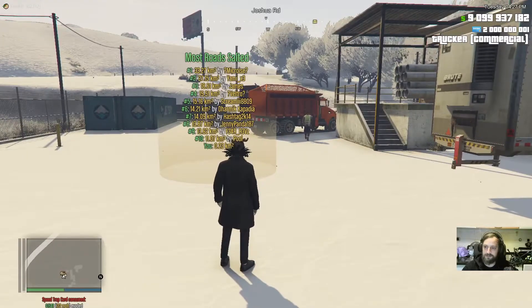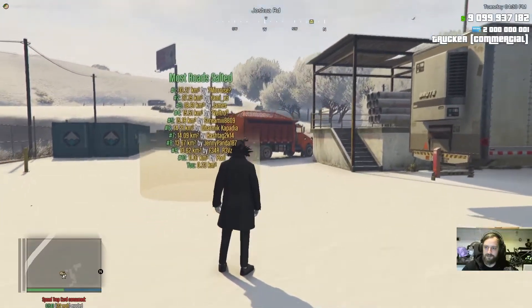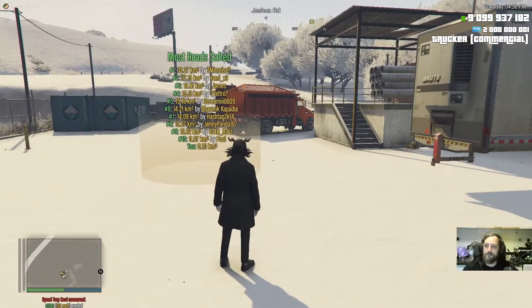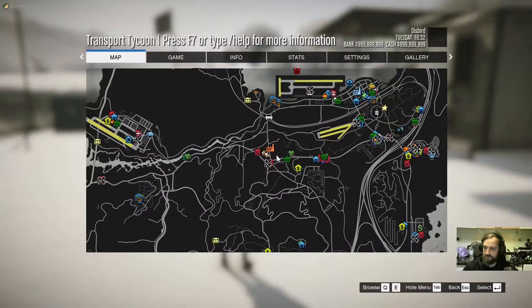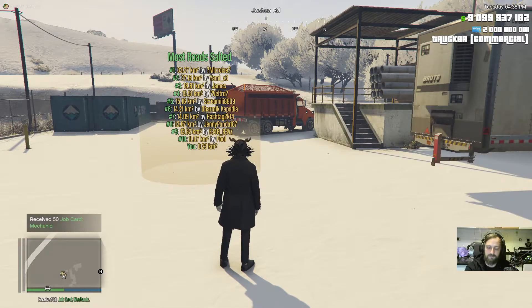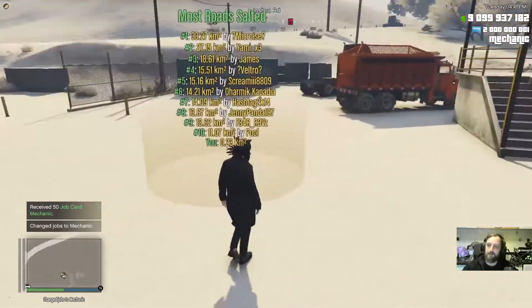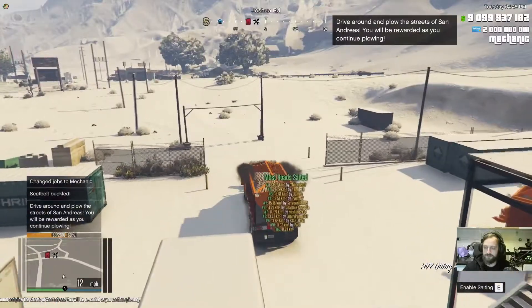We also have a special event going on: if by the end of the event you are in the top 10 leaderboard, you will get a special Christmas title — so it's an incentive to get into those leaderboards. How to start the job? It's basically quite easy. You just go to one of these Snowblow job markers. You don't need to change your job, so you can be any job you want — I'm gonna be in a mechanic job so I can repair my vehicle whenever I want. Go over the marker and press E, and then you are in a Snowblow already.